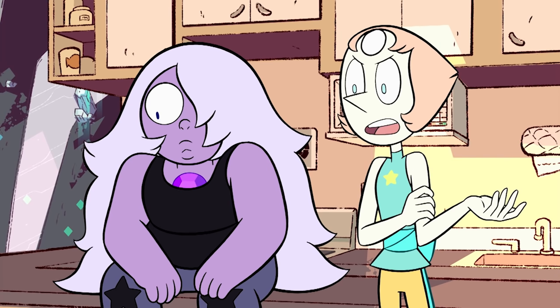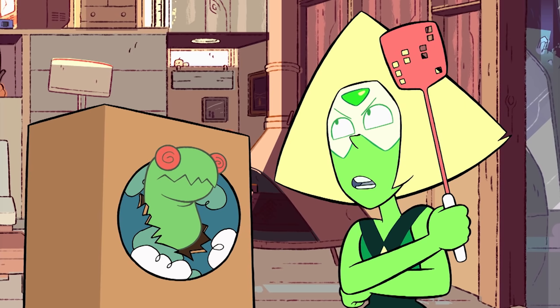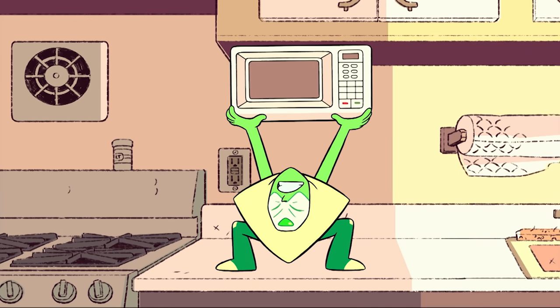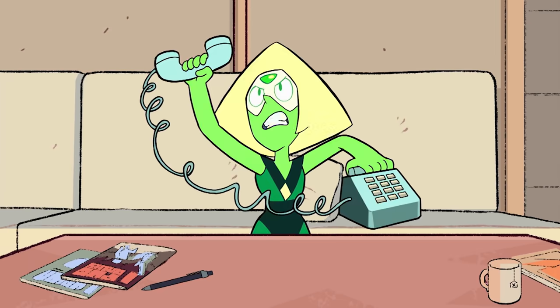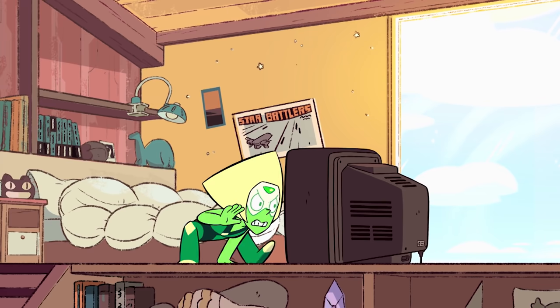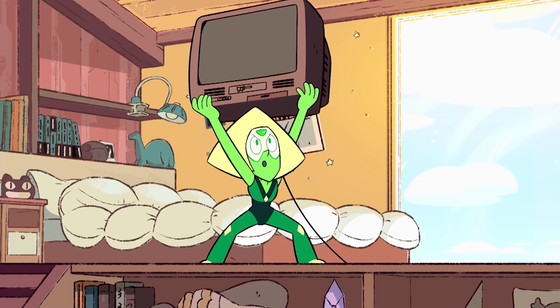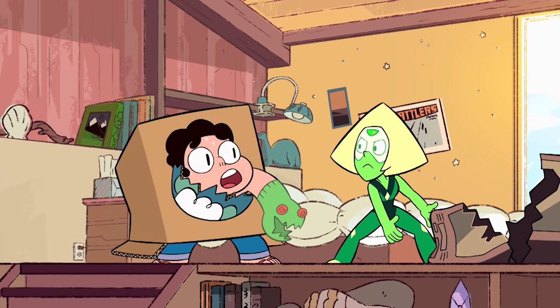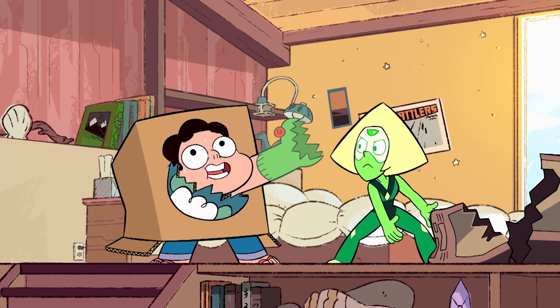We mustn't waste time. We need to start finding parts for this machine immediately. We'll start by dismantling all devices inside this dwelling. This primitive radiation concentrator should come in handy. This primitive vibration transmitter could possibly serve a function. There's a remote chance something useful could be inside this primitive image cube. Wait! I have a better idea that doesn't involve destroying the house.